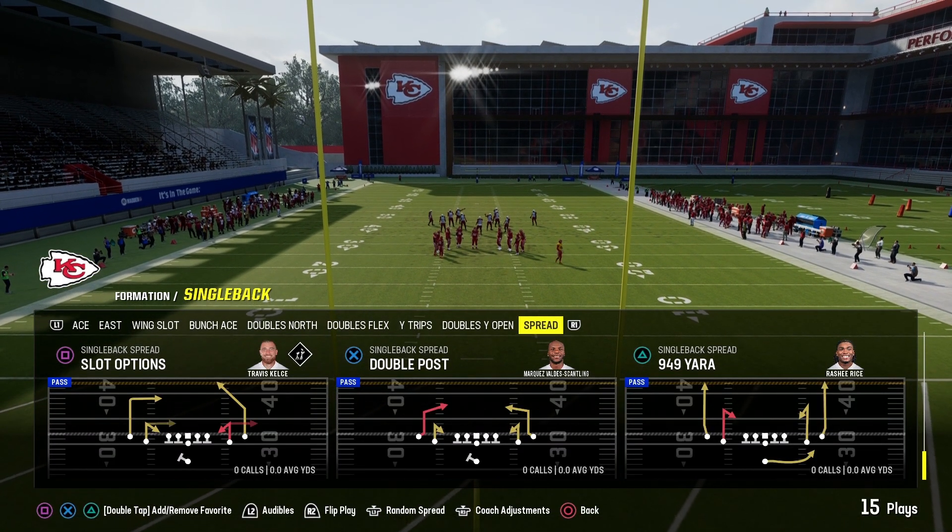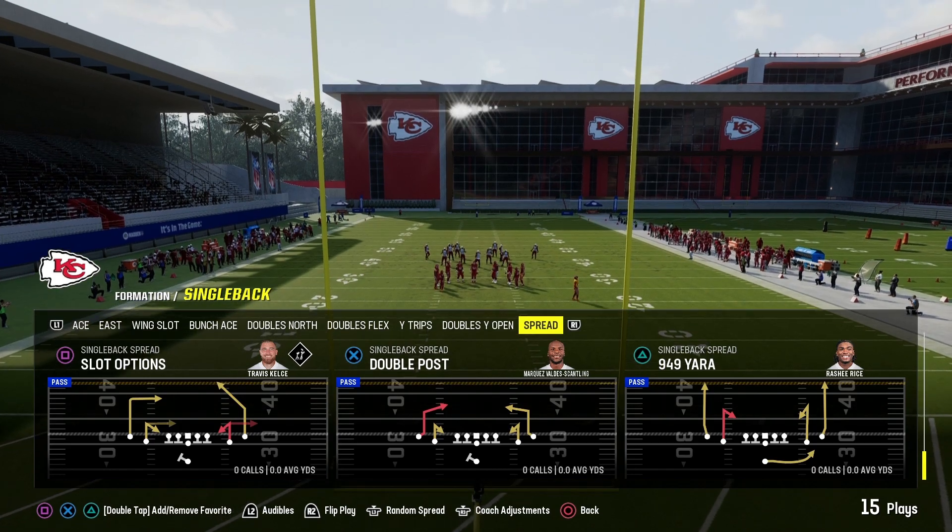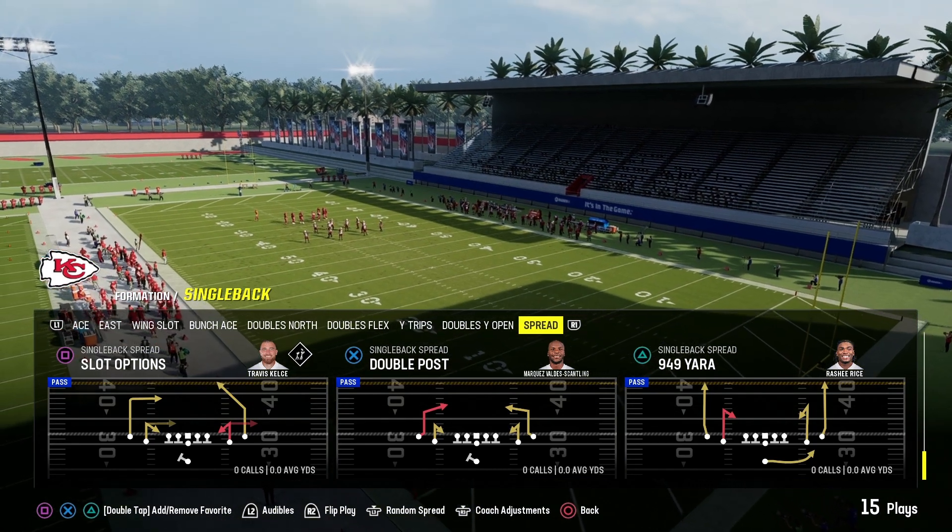We're going to jump back into the West Coast Offensive playbook, formation Single Back Spread. The play we're going over is a Double Post.